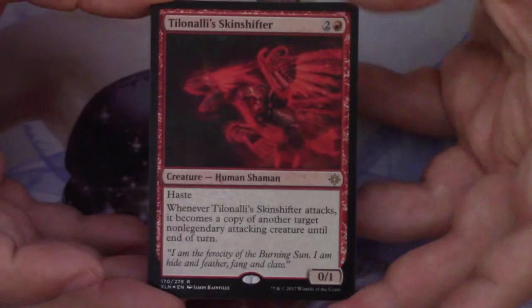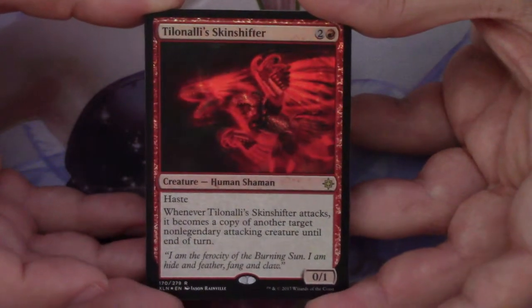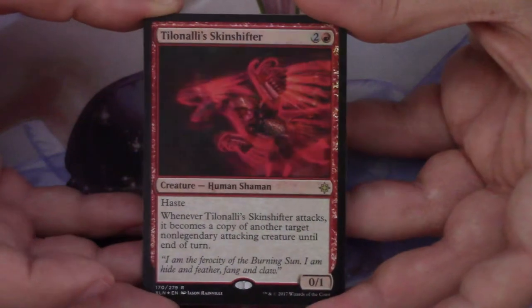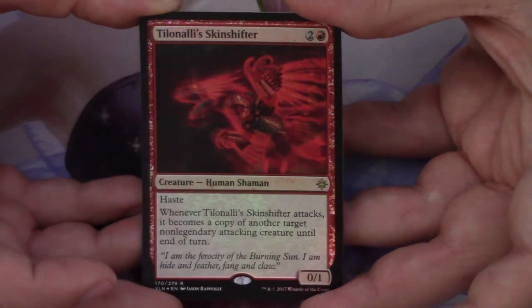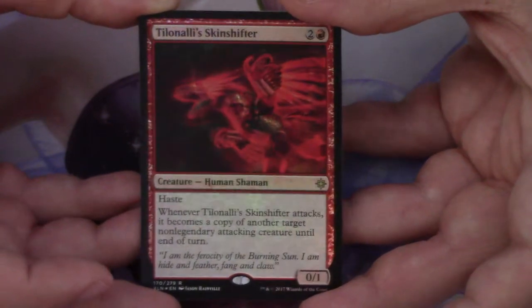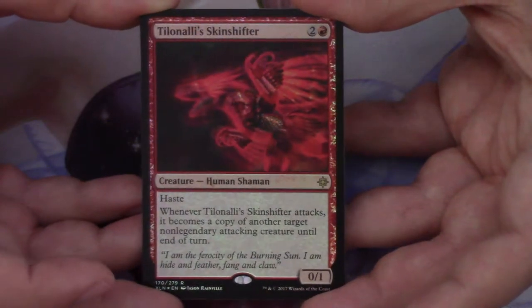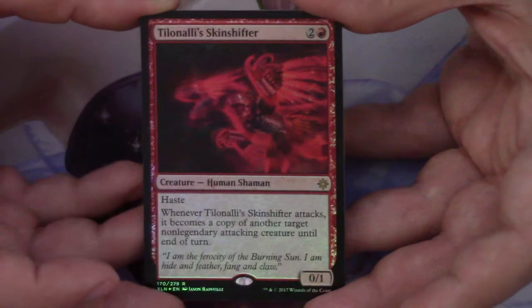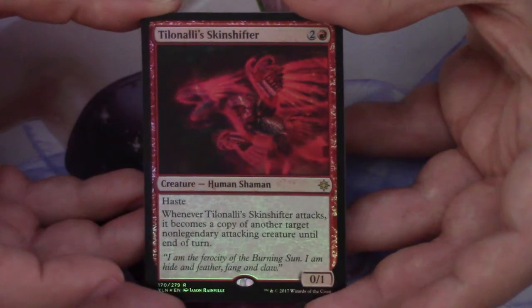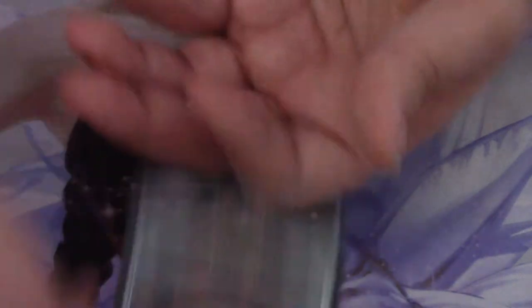Behind the Sunwing we get a foil rare in Tilonalli's Skin Shifter. That is a sweet foiling pattern too. The art is super bright, and the fact that all those bright parts are the ones that are in foil is fantastic — plus it's a foil rare, so you can't go wrong. Really, really happy to have opened this. That is fantastic. What a great way to start. Behind the Skin Shifter, a Swamp and a Treasure Token.